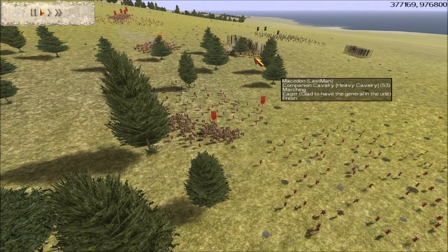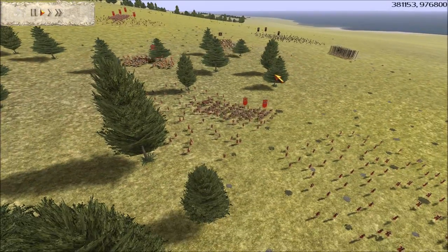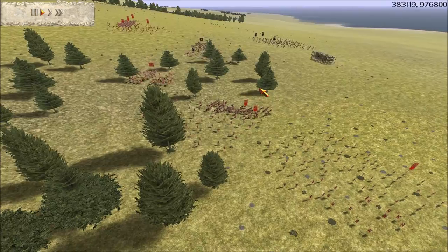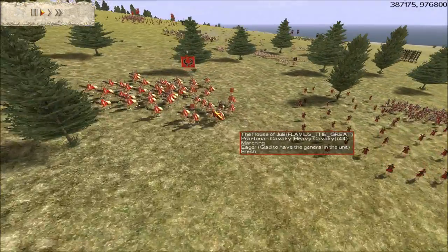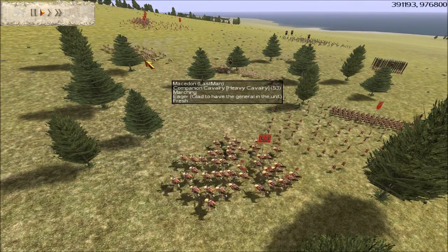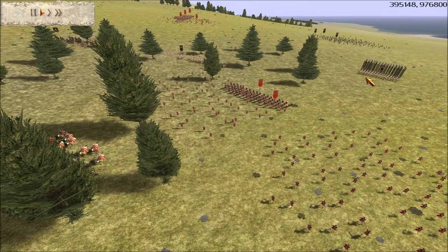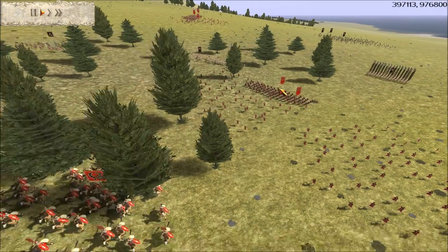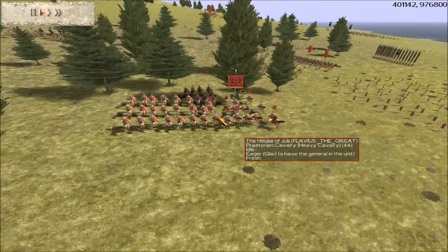So I take my companions, my Phalanx, and my Royal Pikes. I want to kill some of these guys but I'm not sure which one to go for, because he brought his Praetorians out here who can easily ward off my companions. I see there's Auxilia there, so I bring out my Royal Pikes and Phalanx, because my companions alone couldn't take on those Auxilia and Praetorian Cav.